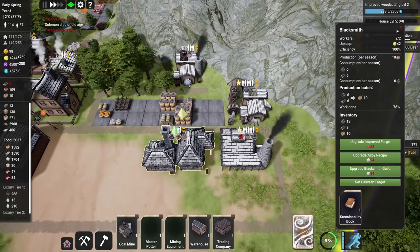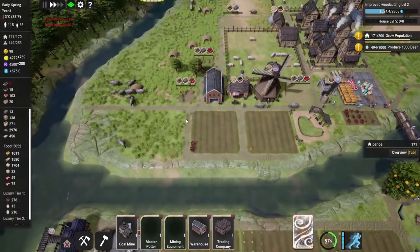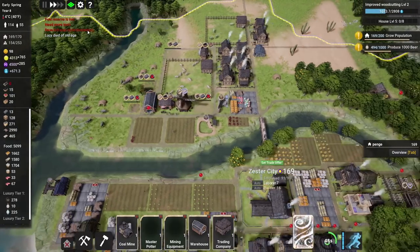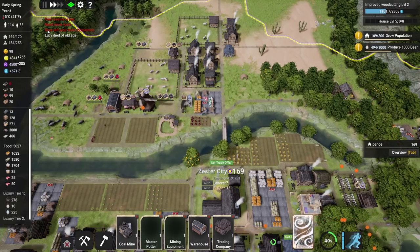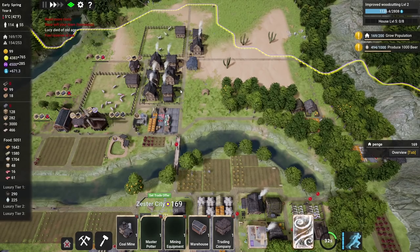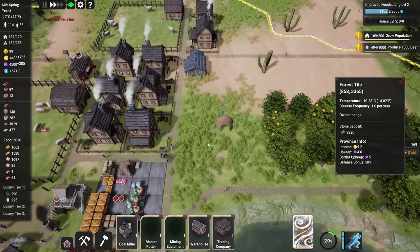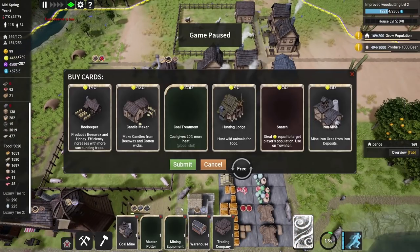Solomon died of old age. Ingrid died of cold — okay, that's not good. Spring is here at three degrees C, so it's absolutely boiling. And Dave has left our town because he's homeless. Lucy died of old age — Dave, you should have just waited a day or two, you would have been fine. Okay, so we need some more housing as well. Over here is a perfect spot for housing.